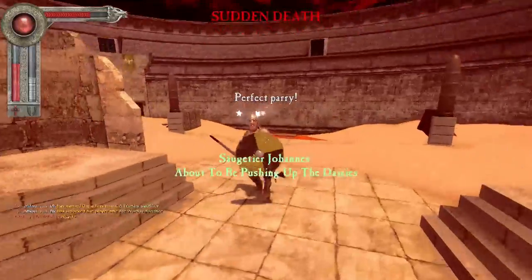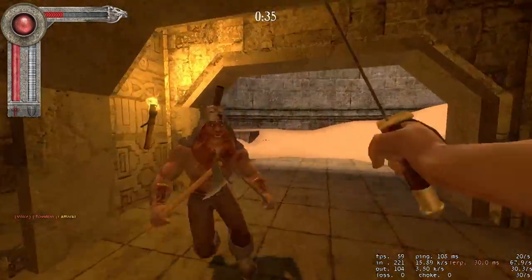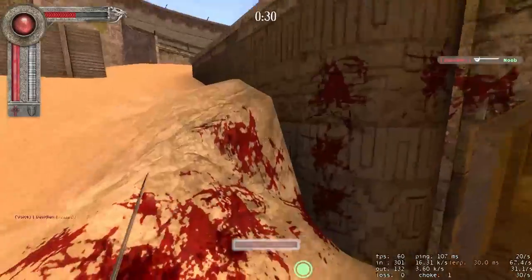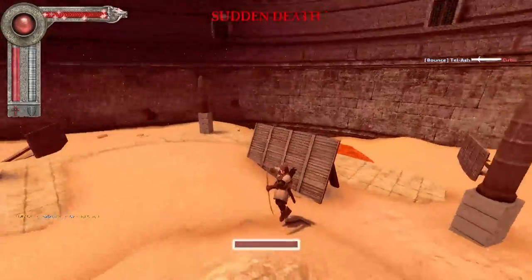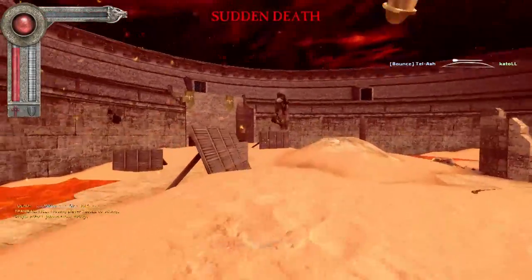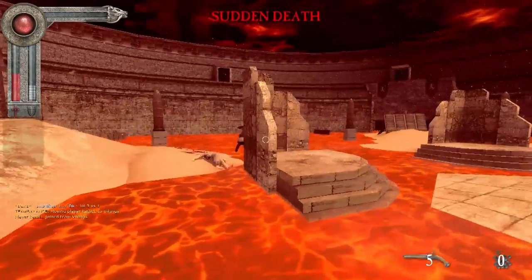The skirmisher has a very fast run speed — to the extent he is the quickest class in the game. Which means if you find yourself being chased, you can simply run away Usain Bolt style and they won't be able to catch you, unless the players flank you. Now a downside to this, for balance reasons of course, is that the skirmisher is pretty squishy and thus easy to kill if not played correctly.